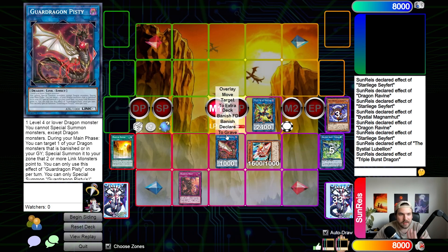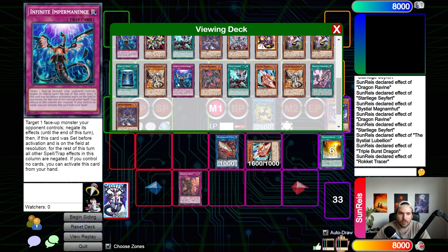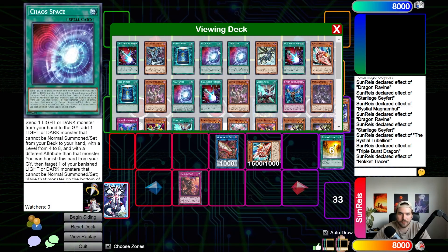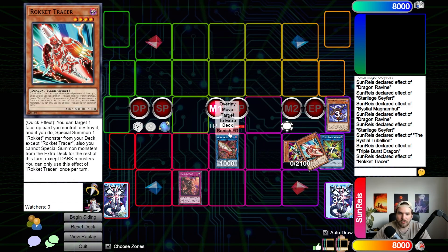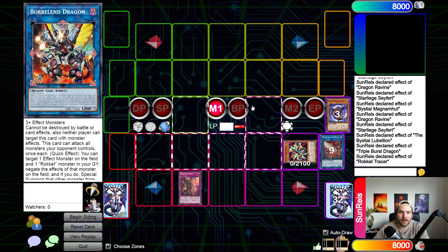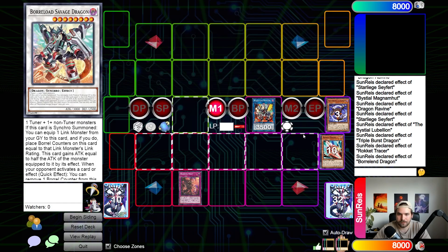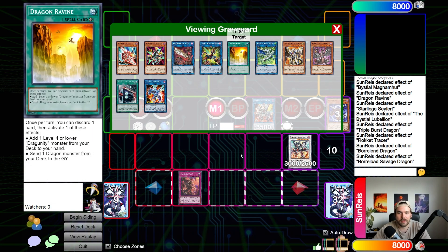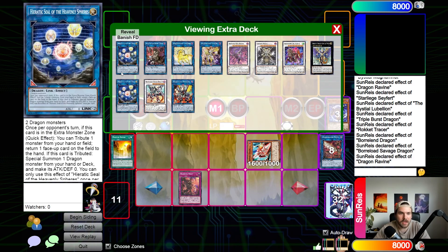And here we still have two options. We could still make Seal Savage pass with the Branded Beast — that's a very safe thing, it just plays more into a Nibiru. If we have nothing we can definitely do that. But we could also use the Effect of Tracer here to pop the Ravine, Dark Lock us, and summon a Recharger. Then we link those off into a Borrowland. Effect Borrowland on the Recharger, make a Savage with that. Effect Savage, get the Triple Burst. But we don't have to go for that. We could have also just linked those two off — because we are not actually Dark Locked yet — and just summon a Seal.